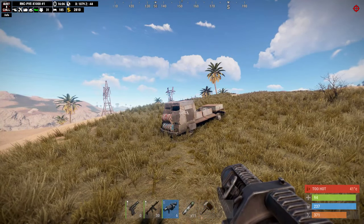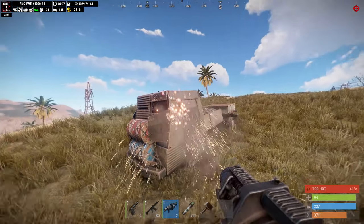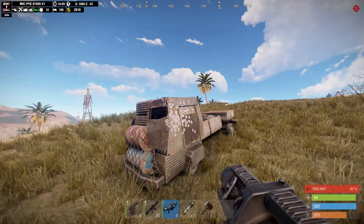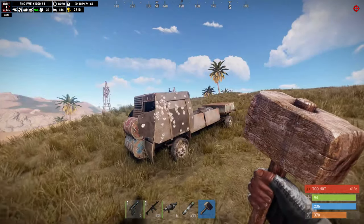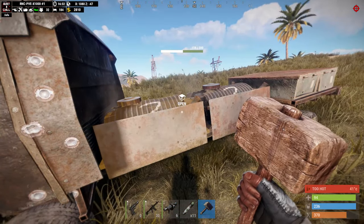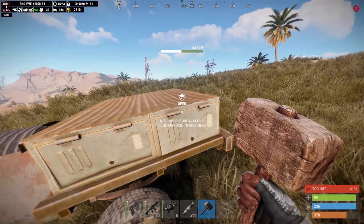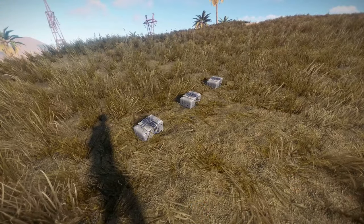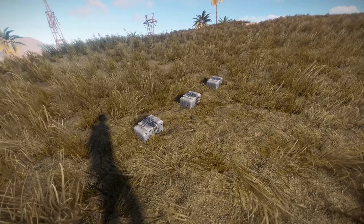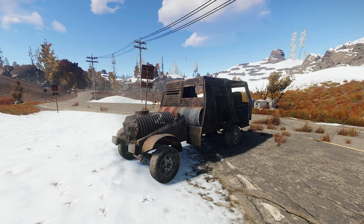However, what surprised me the most was how effective the shotgun was at damaging the armour, making it the most effective weapon for taking vehicles down at close distance. I also noticed during testing that it doesn't matter if you shoot at the front of the vehicle as the damage is shared across all of the parts. Once the vehicle is destroyed, white satchels drop containing all the engine parts and inventory that were stored. I will show you how to modify the vehicles in another tutorial — otherwise that's it.